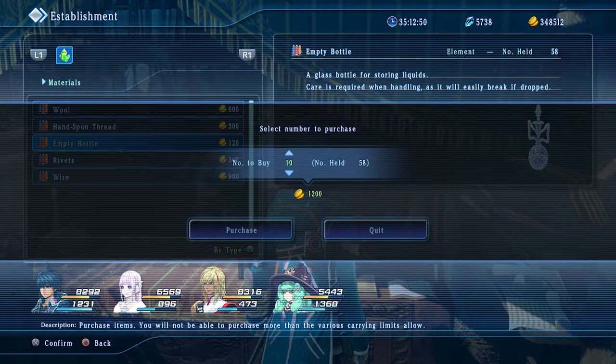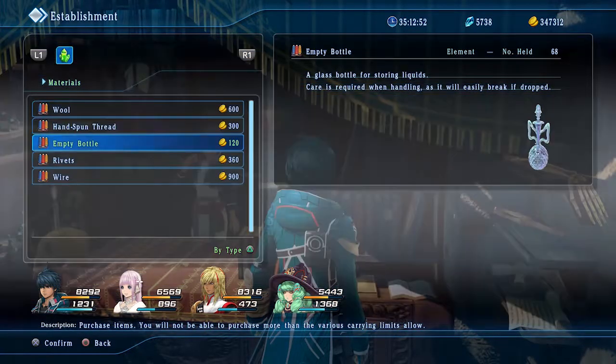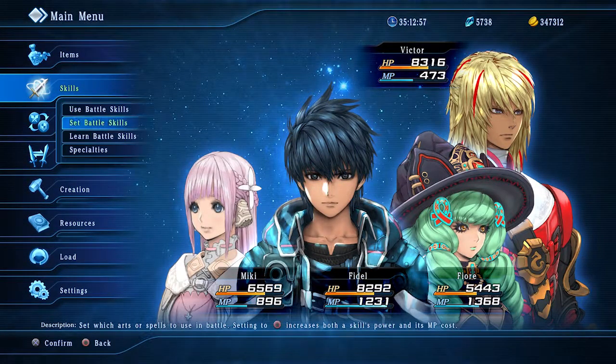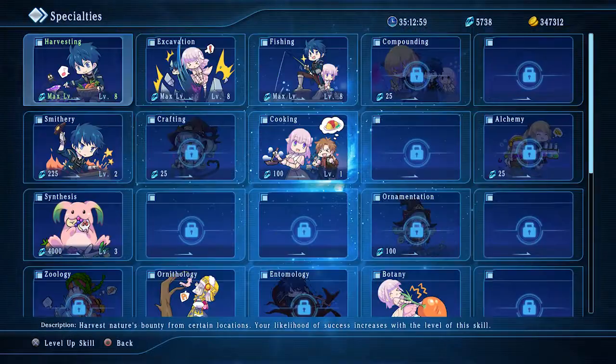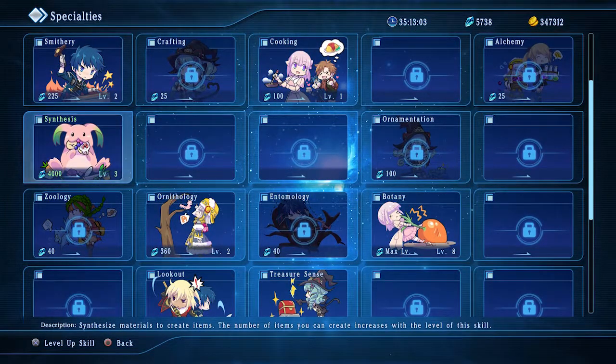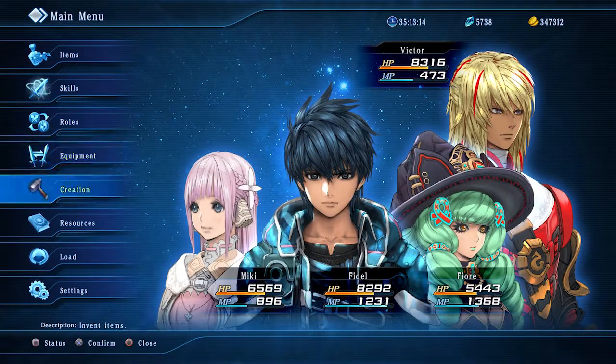I just bought 10, so now we're going to want to learn the Synthesis skill. I think you'll be fine with it at level 1 because I think it gives you two spots, so level 1 should be good. If not, you'll probably need it at level 2. Once you learn that, we want to synthesize two empty bottles.